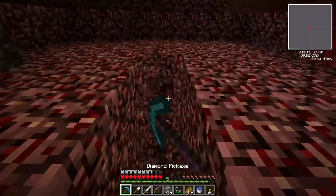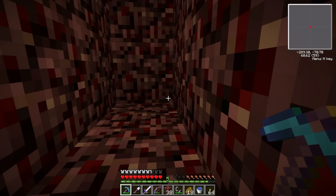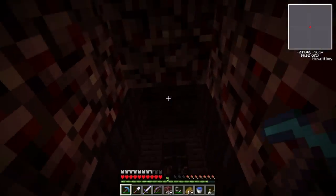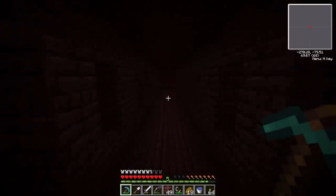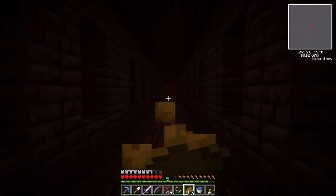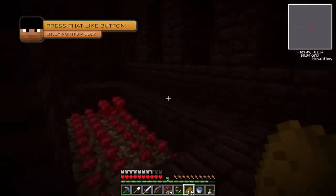Let me make a staircase up to this fortress section. This part is at X negative 300, Z 70. It's kind of far from where I spawned into the Nether, but I can set up some fast transport over here later — maybe Mystcraft if I ever add it, then I can just use a book to teleport here. Let me check this out and see if we have any blaze spawners. I'll need to eat some food to keep sprinting.